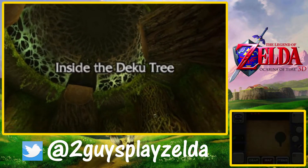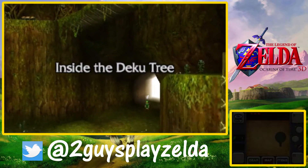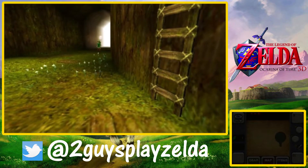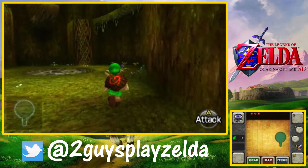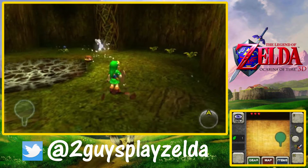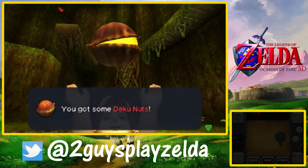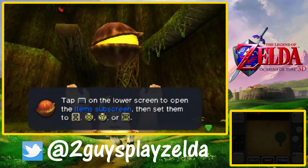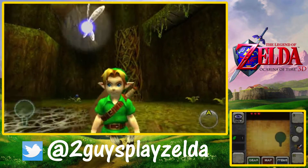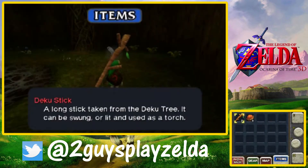This is part two of Ocarina of Time 3D, and in this part we're going through the first dungeon inside the Deku Tree. Just like we talked about in the first part, the graphical updates made this dungeon a little more fun than the original. Things like the vines on the walls and hanging from the ledges above — just little things that get that extra level of detail we weren't able to get back in the Nintendo 64 days.